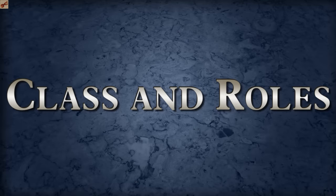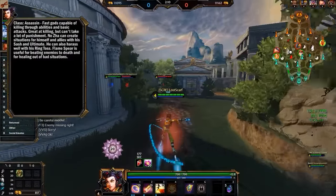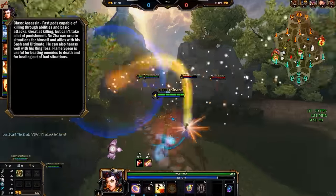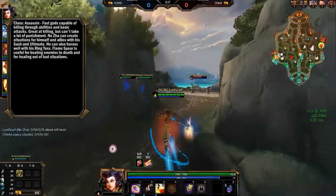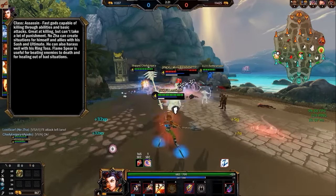Class and roles. Ne Zha is an assassin, which means he's a fast god capable of killing through abilities and basic attacks — great at killing, but can't take a lot of punishment. Ne Zha can create situations for himself and allies with his Sash and ultimate. He can also harass well with his ring, and Flaming Spear is useful for beating enemies down and for healing out of bad situations.